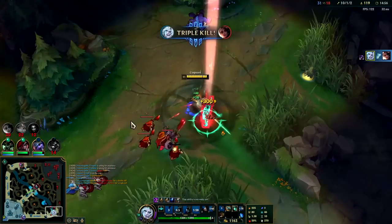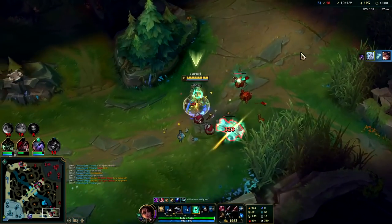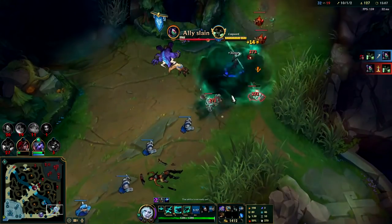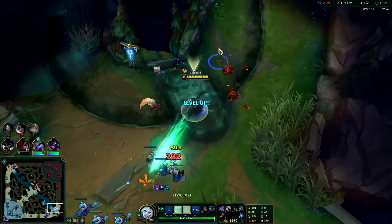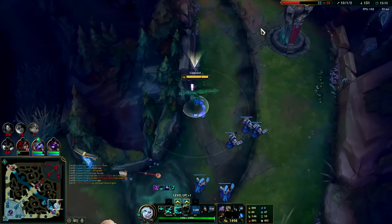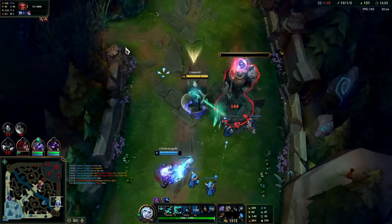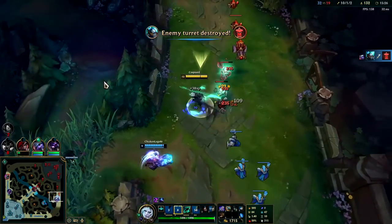This champ is so good. This Viego is a lot like a Master Yi and Yasuo all put together — super super strong. Because after you use all your abilities on the champion you stole, you use your R reset and then all of your other abilities will be back up. So the resets are just nasty. AD Katarina Yasuo Master Yi champ.